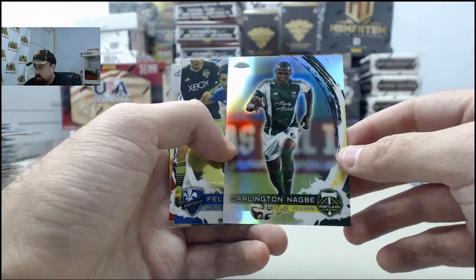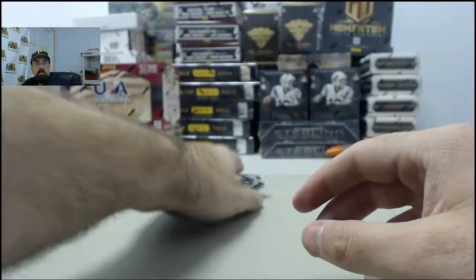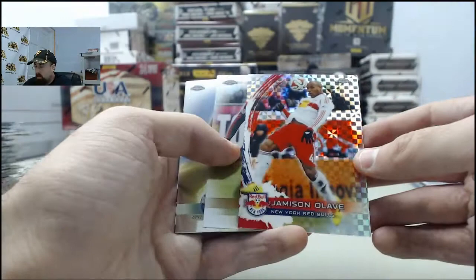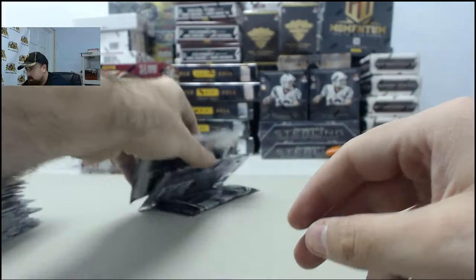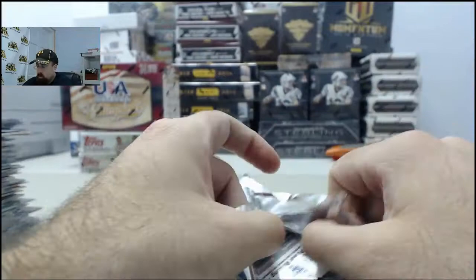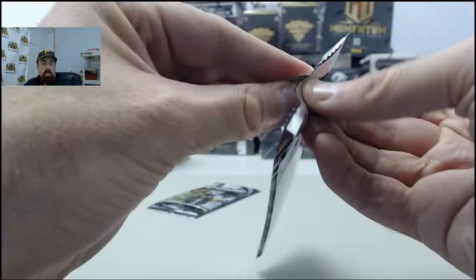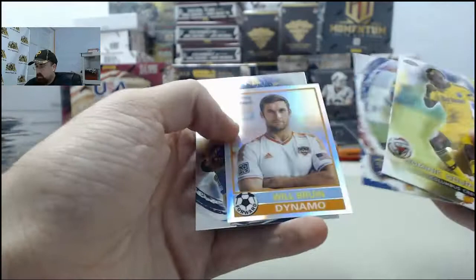Darlington Nagby, Portland Timbers Refractor. Two autos left, I believe. Jameson Olave, New York Red Bull on the X-Fractor. Ought to have two more autographs here in the next three packs - would love to get a Superfractor for you. Here's the first autograph: Osvaldo Alonzo, Seattle Sounders on the Refractor Autograph. Will Bruin on the Mini, Houston Dynamo. Final pack - ought to be an autograph.